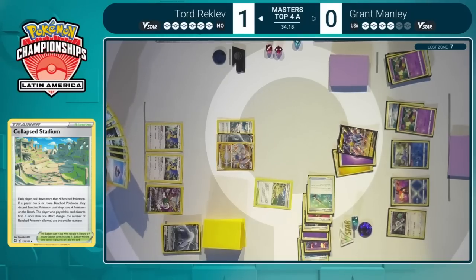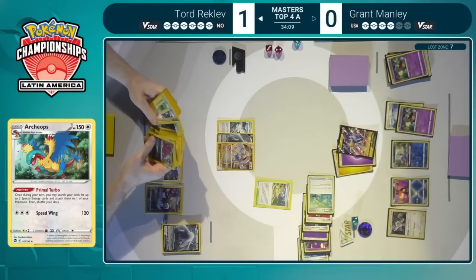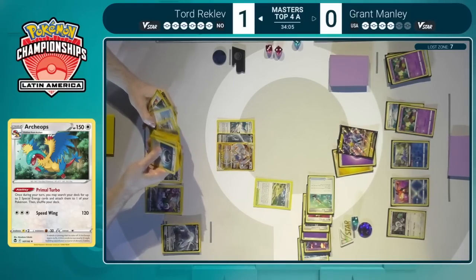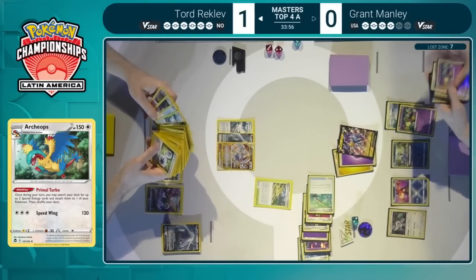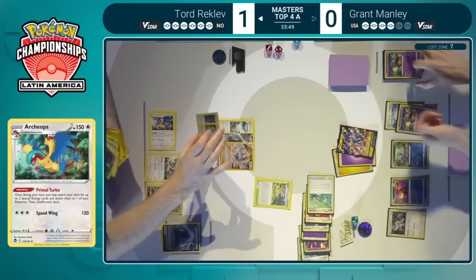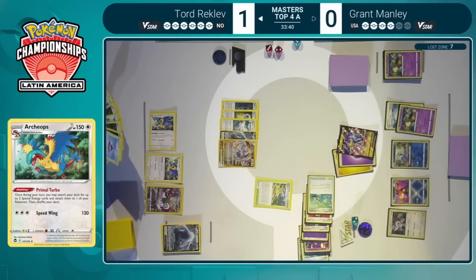We also see this Collapse Stadium, which could be a little bit awkward — going to reduce the damage that a Raikou would be able to deal, and also just removing one of those Comfeys. We've seen that when a Marnie is played, sometimes you have to use multiple switching effects between two Comfeys, and if you only have one, that leads to having to rely a little more on the Radiant Greninja than you'd like, or the Oranguru.